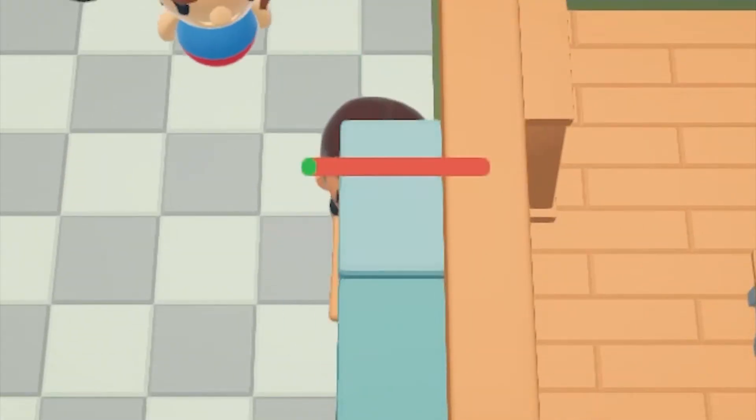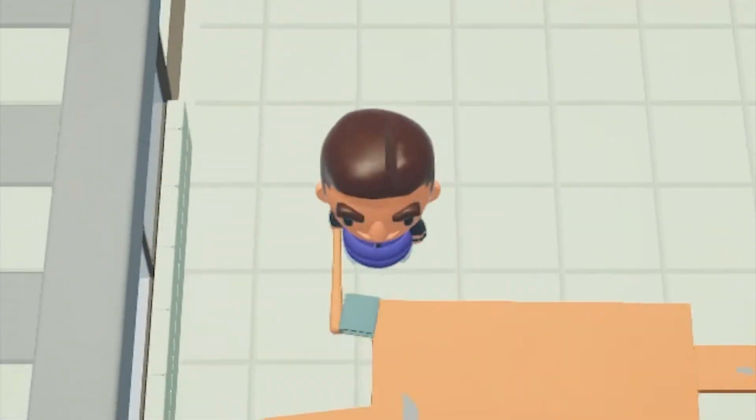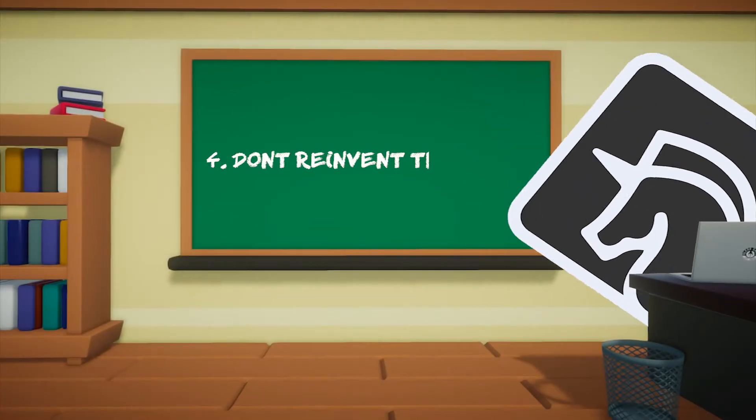To complete the gameplay loop for this project, I needed to get a character that could attack and do damage to accrue points, an AI teacher to chase the player, a score screen, and a replay button that would reset everything.